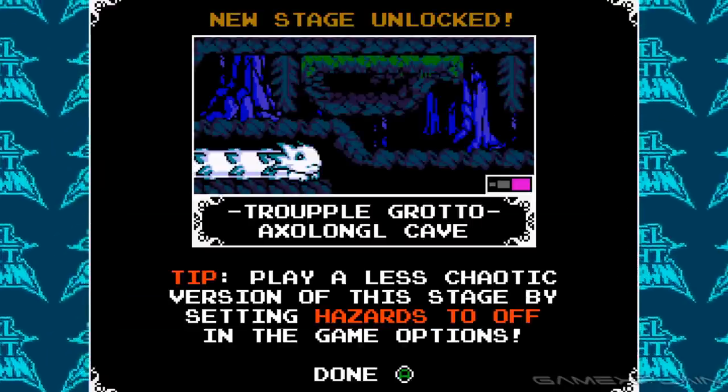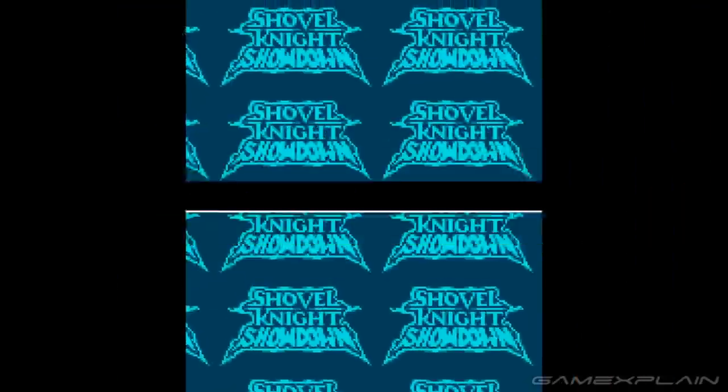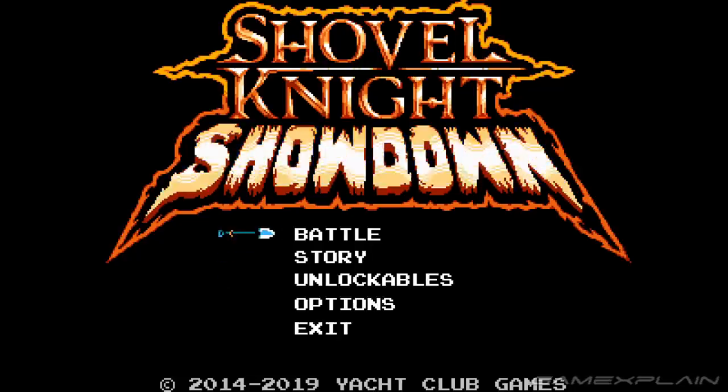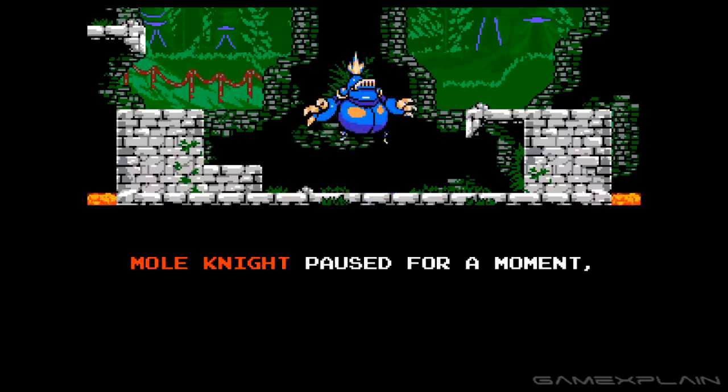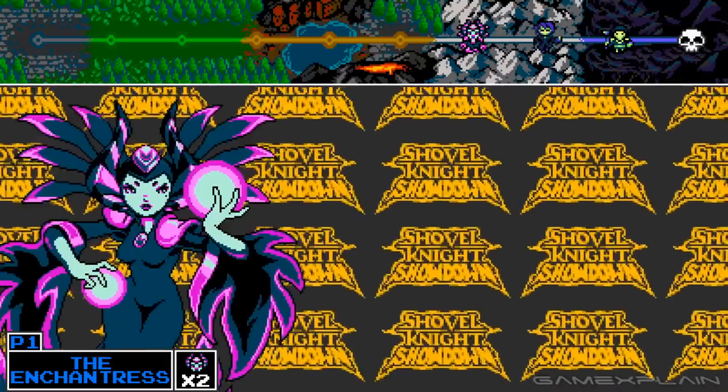Even unlocking characters and stages is enjoyable, offering the same sense of excitement and achievement as Smash Bros. Yacht Club included a menu item for unlockables to see what feat or amount of time is required to earn them, albeit with some text hidden to not spoil everything. If you're looking for something a little deeper, there's a story mode too with story elements between some of the matches, and you can play cooperatively with a friend.